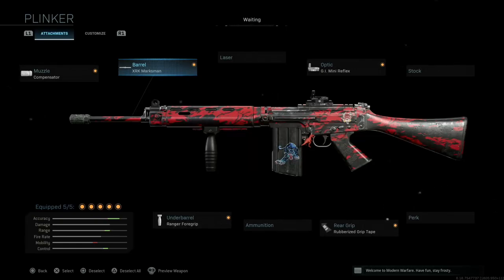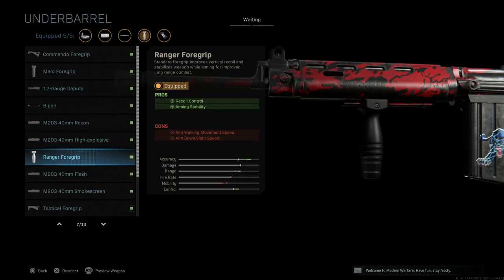You could put in attachments to try and make this thing more effective at close range, but that defeats the purpose of the weapon — we're playing to the strengths. For the under barrel, we use the Ranger foregrip, and the reason for this choice is that with the semi-automatic setup the Ranger foregrip provides recoil control and increased aiming stability.